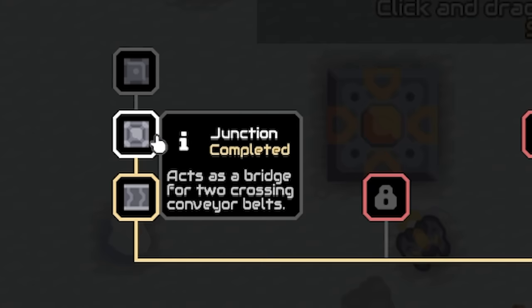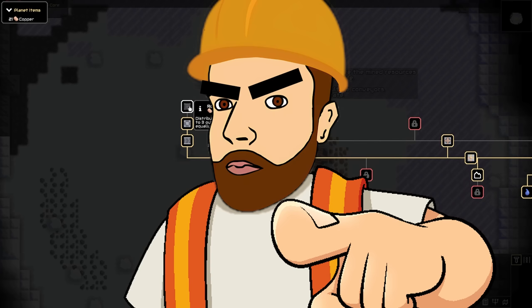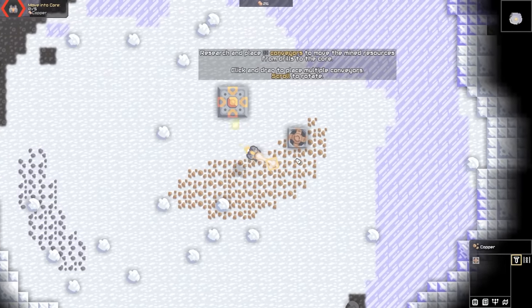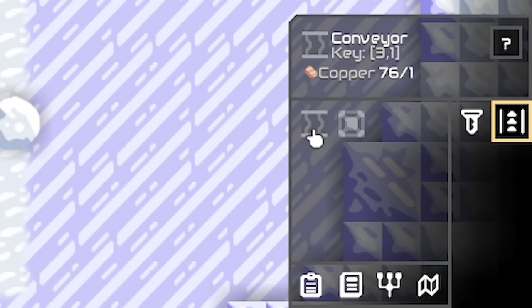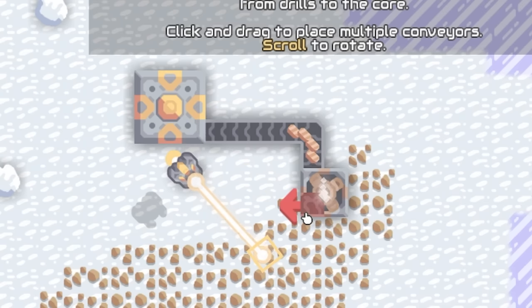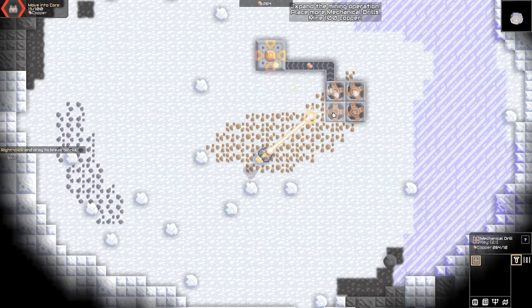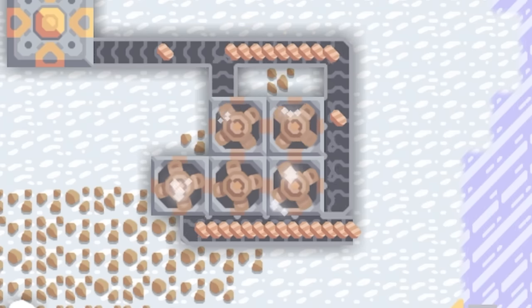For 100 copper we can add junctions as well. Now I need another 100 for a router — that's not 'router', Americans. It's sort of like a splitter — distributes input items to three output directions equally. We've got to get a little bit more copper, so it should probably just mine that whilst I'm doing this. We need to place the conveyor belt. Let's go up and then across that way, and that copper should go into our core. Nice.